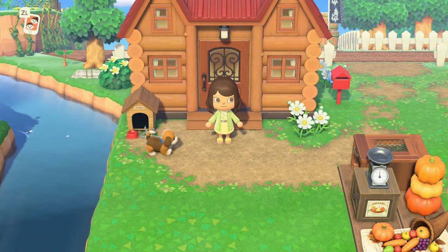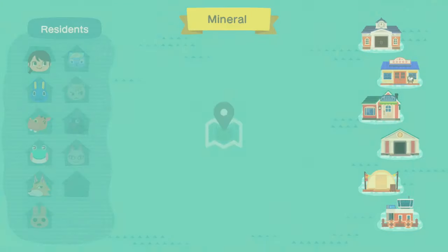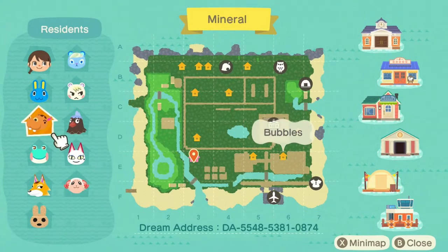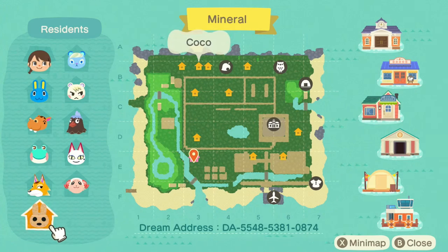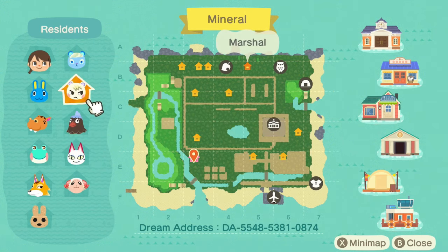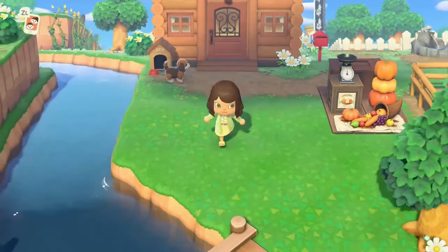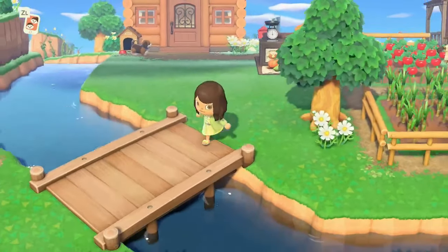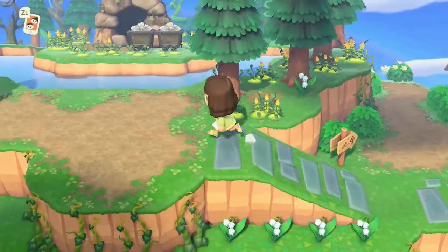That house has restored my faith in interiors! Let's look at the map before I forget. We have Hopkins, Bubbles, Lily, Chief, Coco, Dom, Olivia, Plucky, Marshall, and Ione. It looks like we are on the far left-hand side of the map. I kind of want to go up before we go to the left.